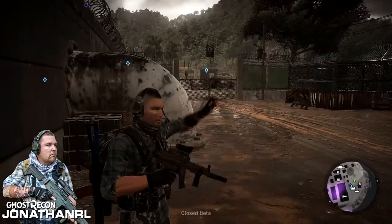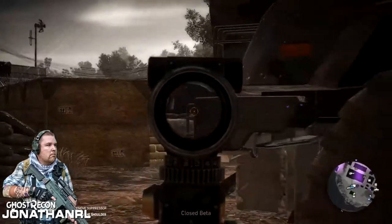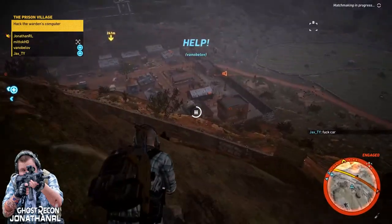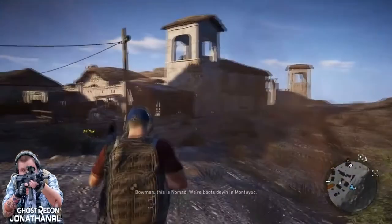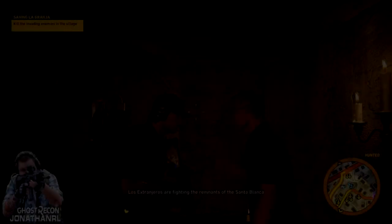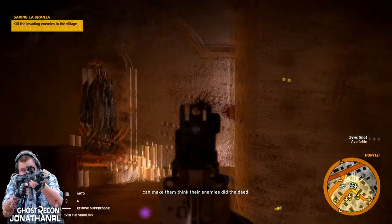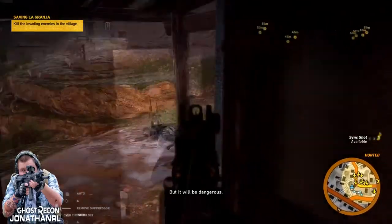The Santa Blanca are the thugs of the operation, carrying out the dirty work for their bosses, and will be your most common targets. If you wish to get a particularly good weapon or helicopter, or cause enough of a commotion, you will have to deal with Unidad, who can bring serious firepower from armored SUVs to attack helicopters. To help with this, you have three AI companions named Holt, Weaver, and Midas. They will follow you around, make snarky comments, and man the guns of helicopters and cars. Aside from the sync shot ability, this is the limit of their usefulness. This creates a problem against more dangerous foes, especially inside houses, as the enemy will simply ignore them to get to you.